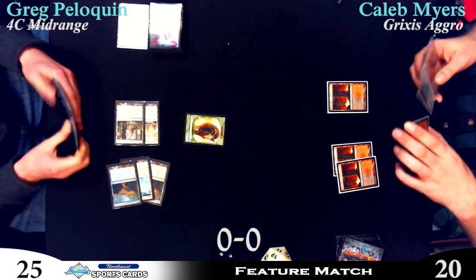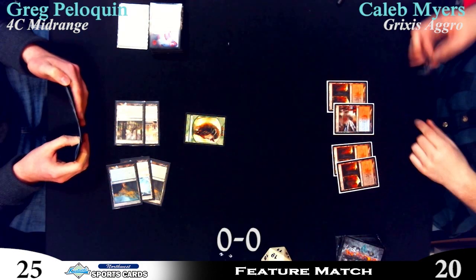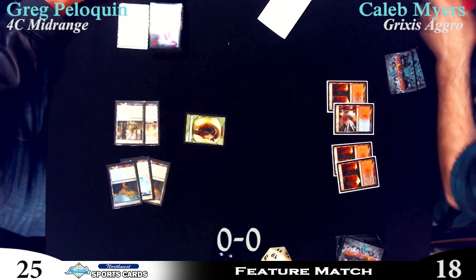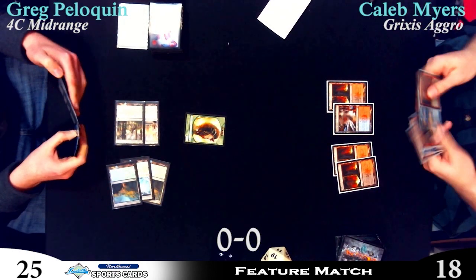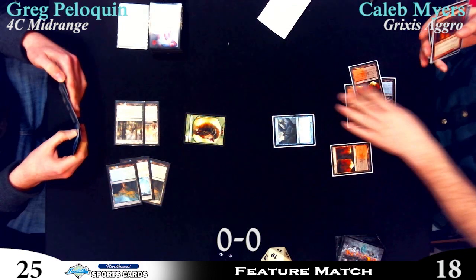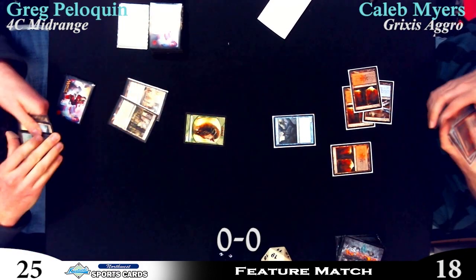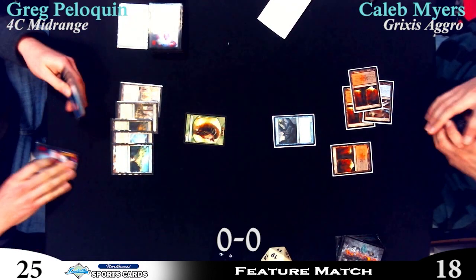Still missing the blue source. He's got a Tandem Lookout and a Syncopate in his hand. That's a Thundermaw Hellkite — ooh, taking the two. He's using it for the blue — it's got to be a Tandem Lookout. There we go. Next turn, if he hits the land, does he also play Thundermaw Hellkite?